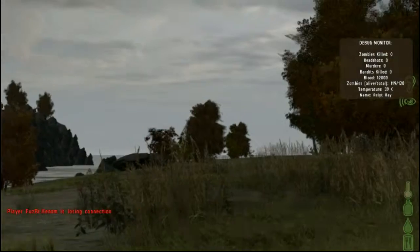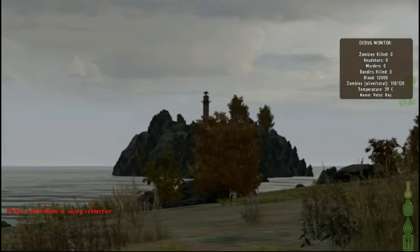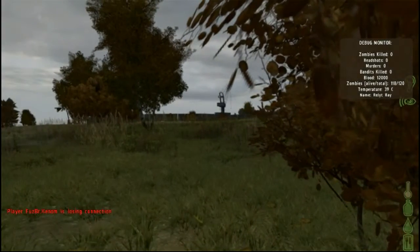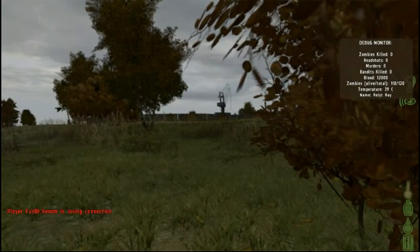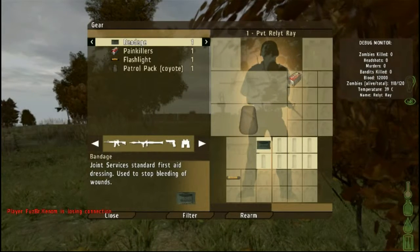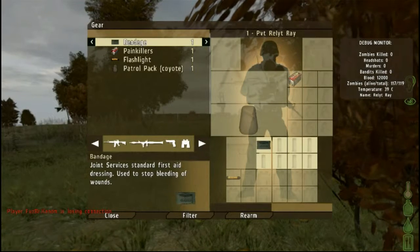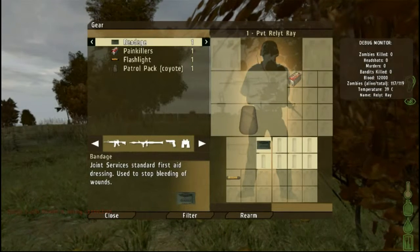It looks like we have some buildings in the distance. A lighthouse might be interesting to check out. Let's see what I have in my inventory. Okay, I got a bandage, painkillers, flashlight, and a backpack. So pretty much jack shit.